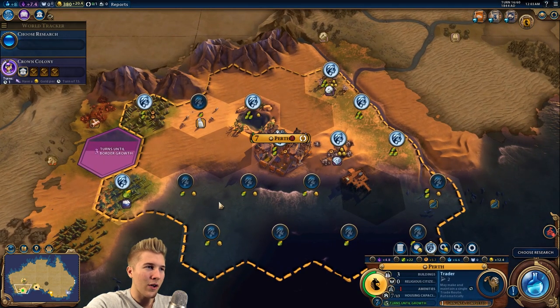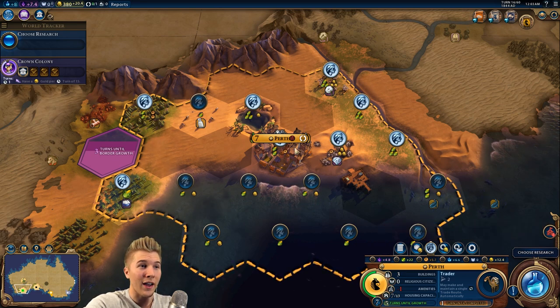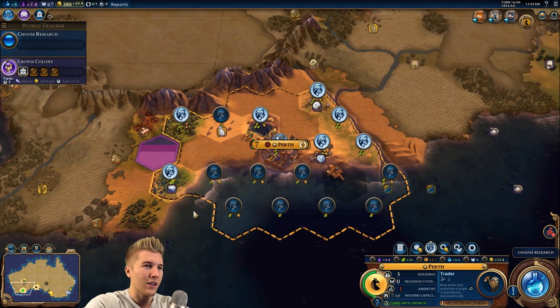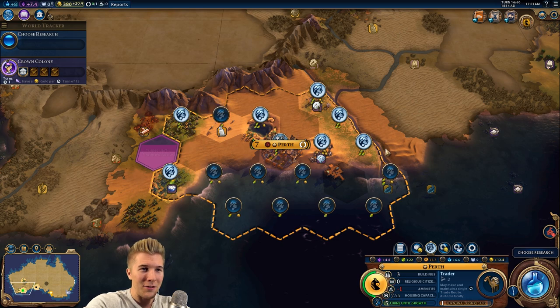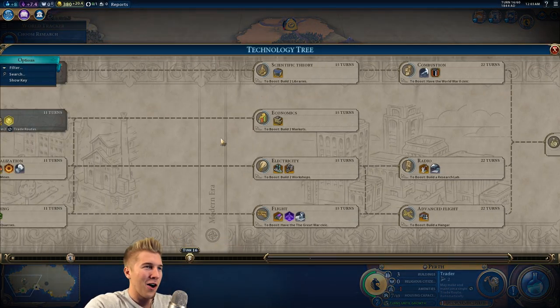This went up to two — how did this go up all of a sudden? We are moving fast now. No amenities — okay, hold on. There's a bunch of food, that's why. Perth is going to be a massive colony — tons and tons of food here. I don't see where we're going to get a lot of gold, but we'll figure that out later.